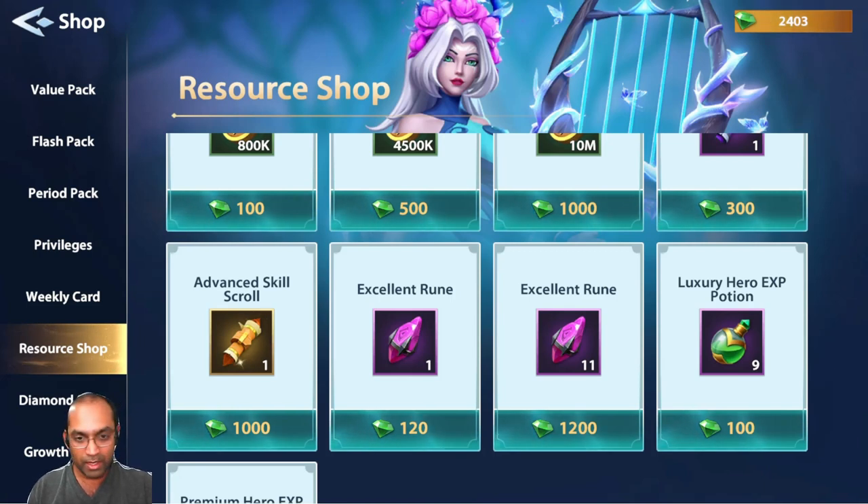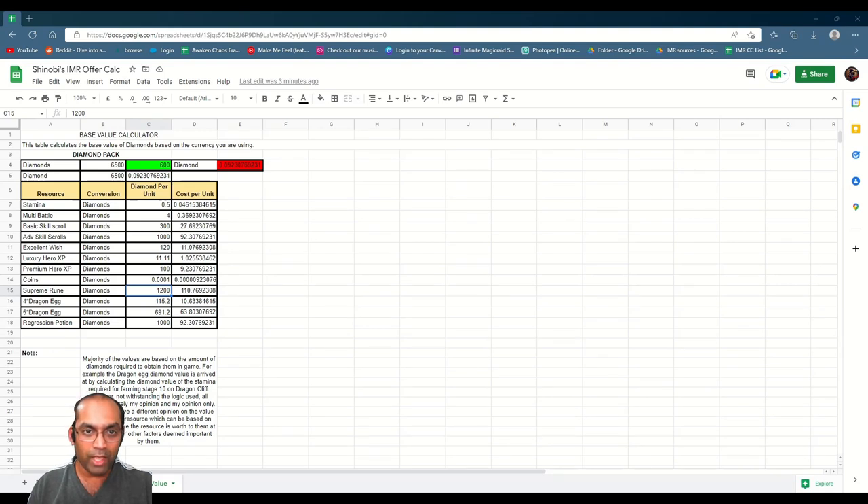For the dragon eggs, I have calculated the 4-star dragon egg as 115.2 diamonds, based on the number of runs it takes to farm one 4-star dragon egg from Stage 10 on the Dragon Cliff. That's the logic I used for calculating the diamond value for each resource. Some values are readily available within the game; others are based on what is required when you are actually farming. Advanced skill scrolls are taken directly from their in-game values.